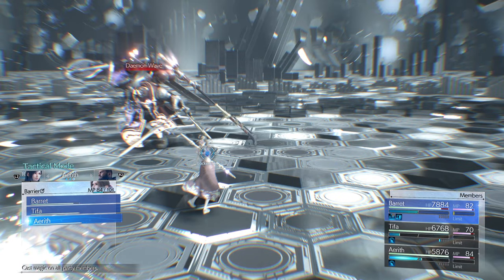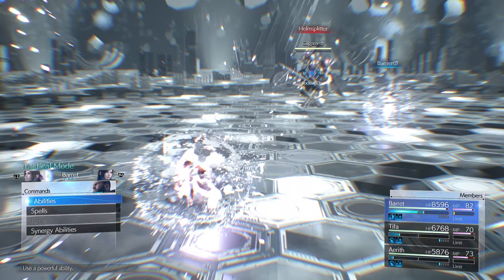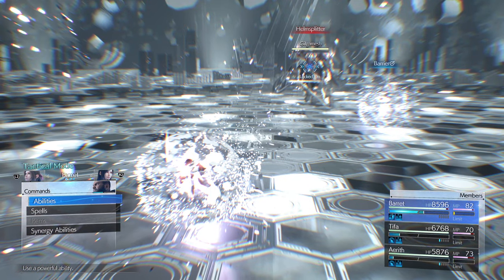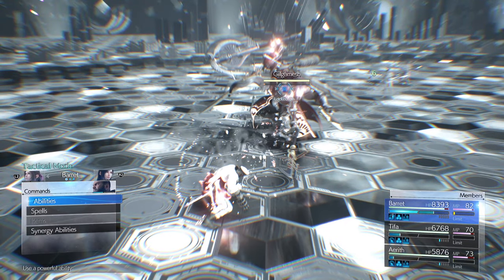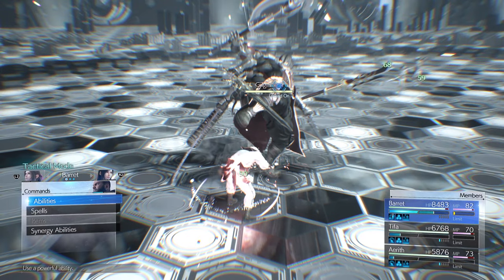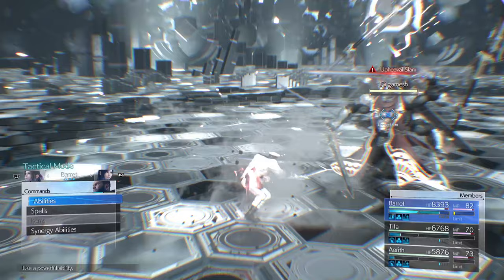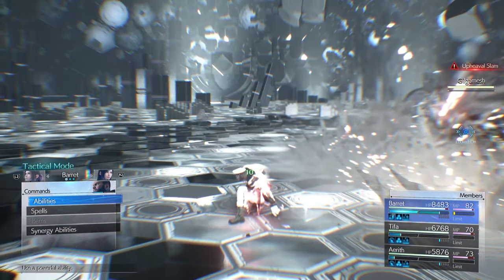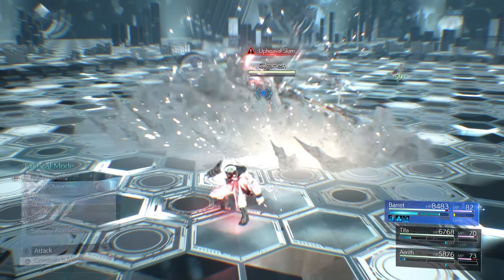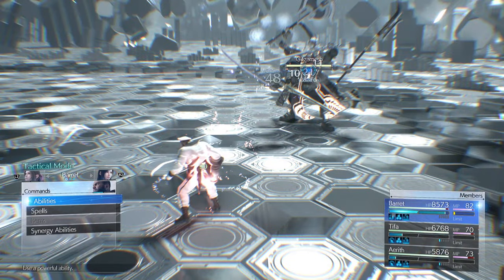Hold block, get the rune. Helmsplitter gives plenty of ATB — keep blocking. His foot up means Upheaval Slam — very short range, just roll away and it won't hit you from any distance. He jumped away — opportunity to shoot a few shots. Booming Swing is the key thing to watch out for: if it hits without blocking you get a random status effect — could be Petrify, could be Frog. The sword glows red just before it hits — push Circle and R1 to perfect block it.